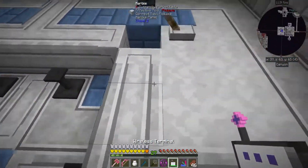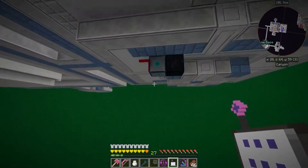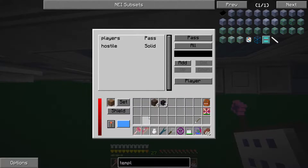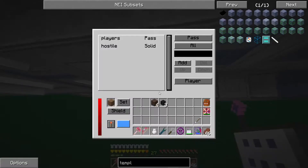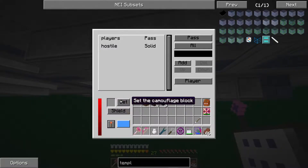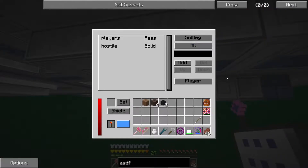I thought you were supposed to be camouflaged - I don't know why it's not working right now. Anyway, you can also set pass, solid, damage solid, move things - entity that matches this filter cannot pass and gets damaged. So you can do a lot of different things. I have players can pass through and hostile is solid, and that's how I did it.